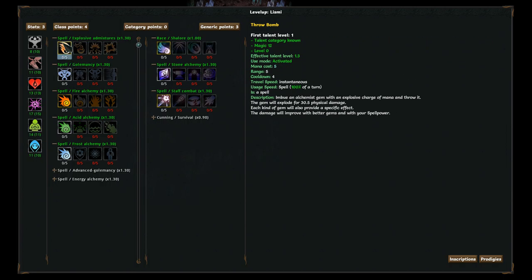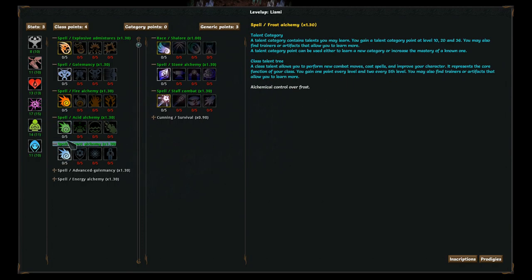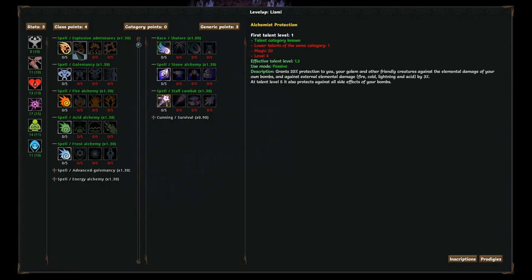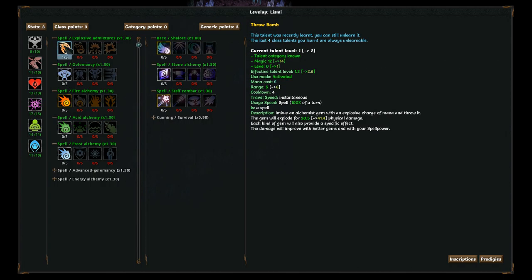And what an Alchemist does is they are basically elemental in nature - they also use gems as like bombs, that's what the explosive admixtures are. Imbue an Alchemist gem with an explosive charge of mana and throw it. The gem will explode for 30.5 physical damage, and each kind of gem also provides a special effect. So a frost gem will freeze them, a fire gem will set them on fire - you get the idea. And that is their basic attack, so I'm going to pick up one point in that.